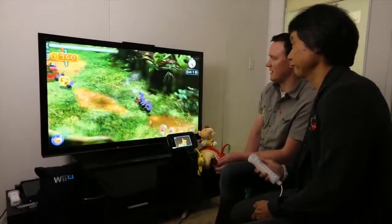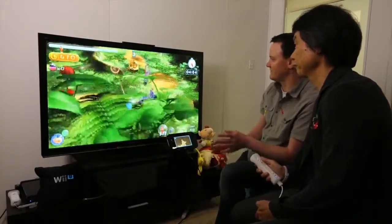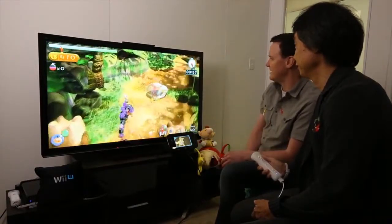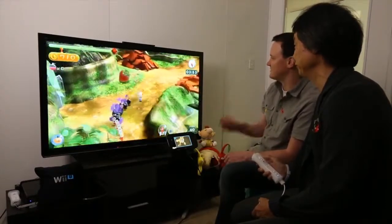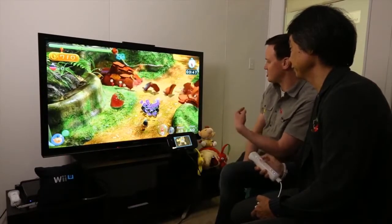So the mission mode is all about maximizing the number of things that you can get done with a limited number of Pikmin. And there are a lot of different strategies to choose from. Mr. Miyamoto is focused on gathering up the items that are very close to the base. But another option would be to race past all of this and try to complete the bridge first, so then you can bring things back to the base through a shorter route.